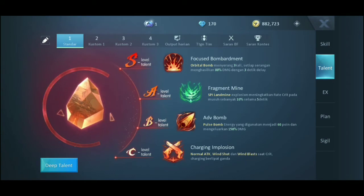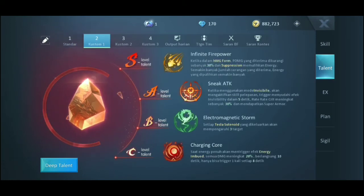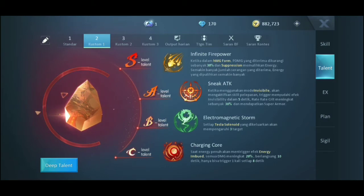Jadi kita membutuhkan banget Charging Implosion di sini. Selanjutnya skill yang A, gue pake Fragment Mine — jadi Spylinder yang melayang di atas, yang ada strum-strumnya itu, supaya nambah critical. Karena Charging Implosion membutuhkan critical supaya charge energinya 2 kali lipat. Dan untuk skill S-nya, gue cuma buat damage aja. Kemudian skill yang 2 itu membutuhkan energinya penuh dulu.